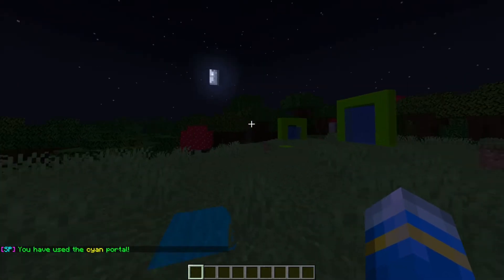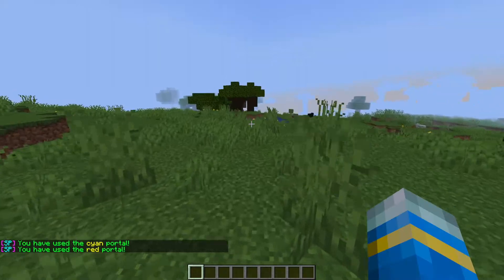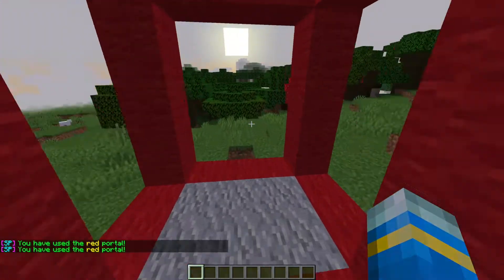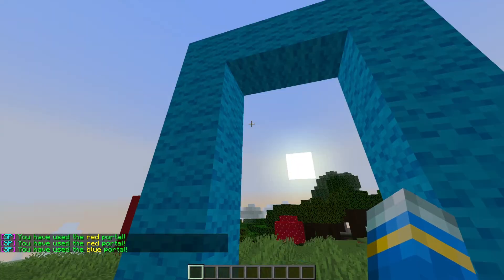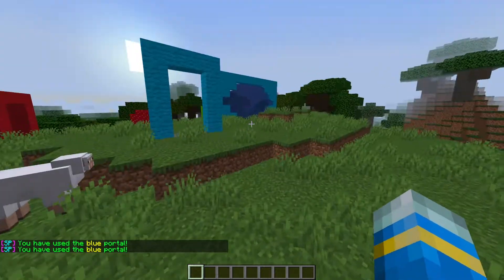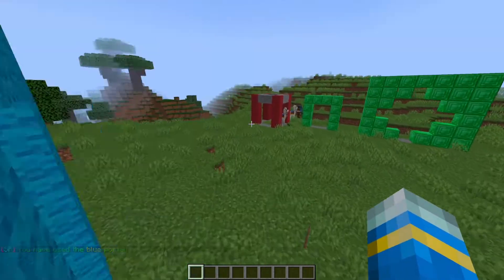If we go inside the blue portal, you'll notice it turns to nighttime. Why? Because I've attached a command to it that runs when the player goes through it. And as you can see, this red portal — you can enter from either side — is going to set it to daytime. Then this other blue portal would teleport us to a different server such as a lobby or factions, but since I don't have that set up, it just teleports us in front of it.